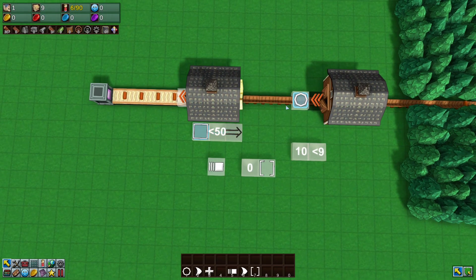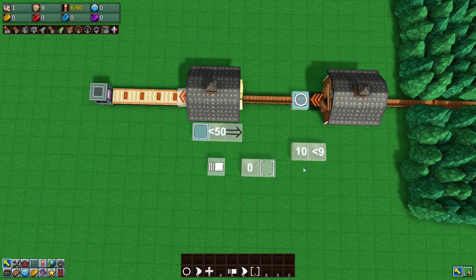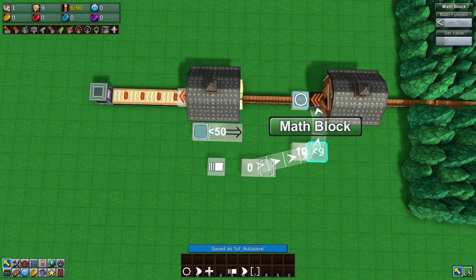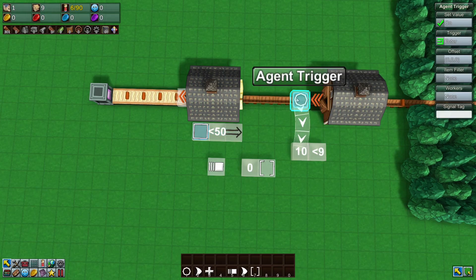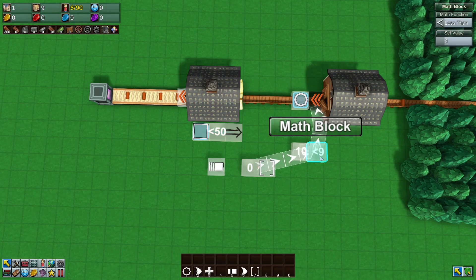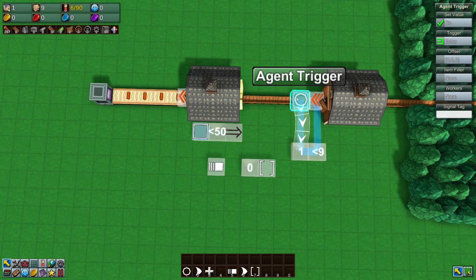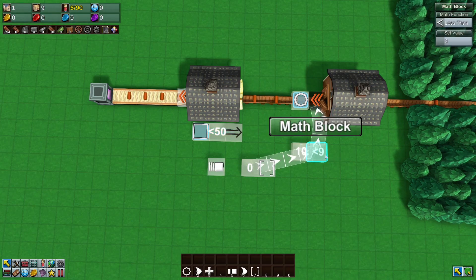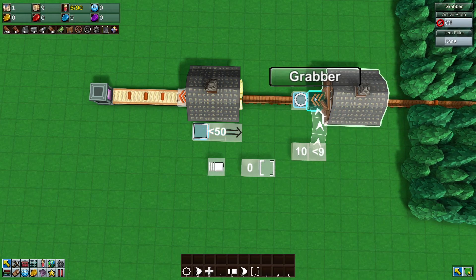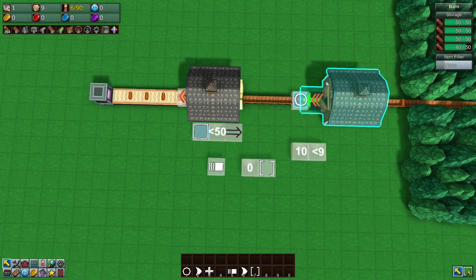To summarise the logic: an agent trigger on the output line feeds a counter block, which connects to a math block set to less than nine (one less than your target of 10, because the trigger is one space from the grabber). The math block connects to the grabber. As the agent trigger counts items passing, once the counter reaches 10 it's no longer less than nine and the grabber shuts down.